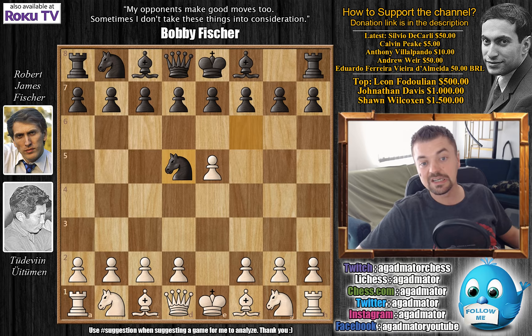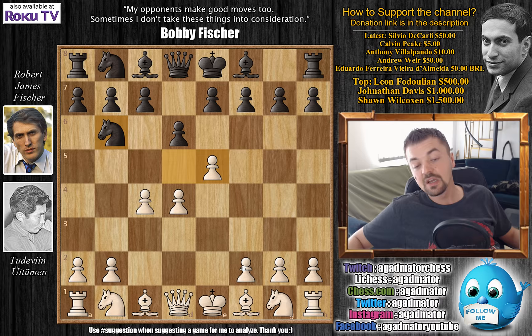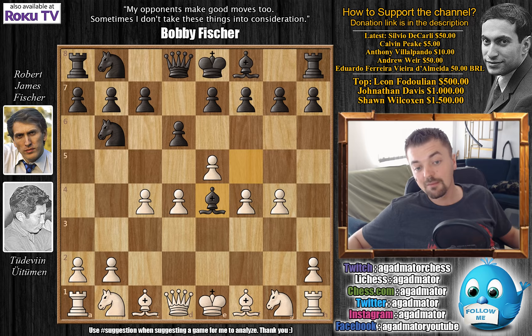c4, knight to b6, and where the previous game saw exd6, here we have f4 — the Four Pawns Attack. Fischer goes bishop to f5, and now knight to c3 by Uituman. It's worth noting that g4 can't go for a five-pawns attack because bishop to e4 would be deadly.